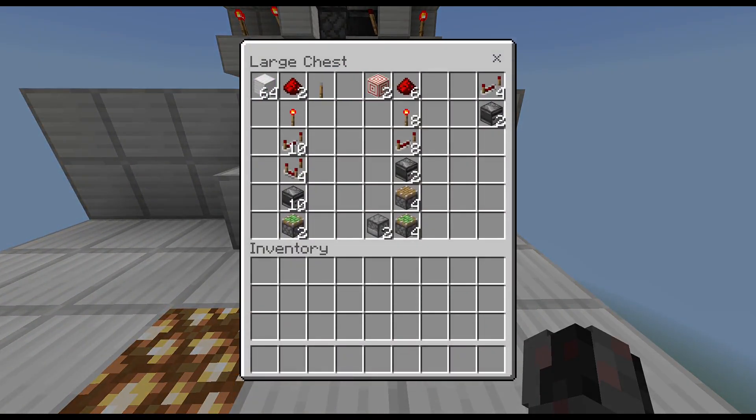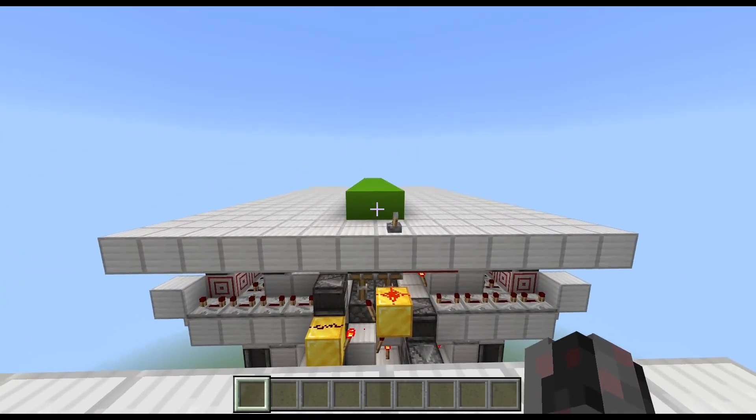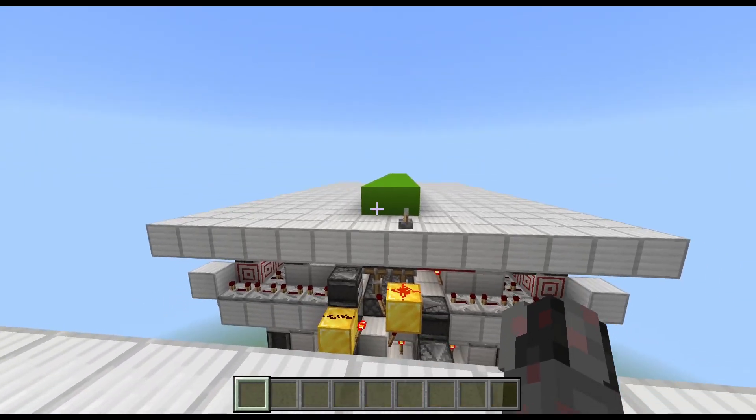For every module — so for every 1 by 2 part of the strip of blocks to be swapped out — you're going to need: 2 target blocks, 6 redstone dust, 8 redstone torches, 8 repeaters, 2 observers, 4 normal pistons, 4 sticky pistons, plus 2 droppers. And then every 16 modules you're going to need additionally 4 redstone repeaters and 2 observers. That's all you're going to need.